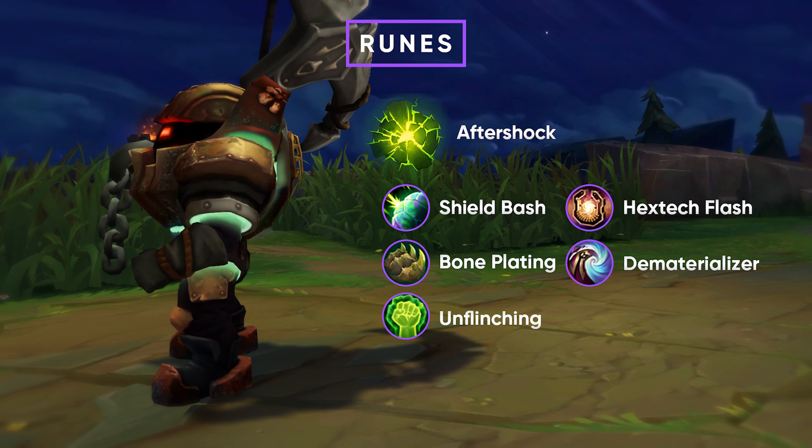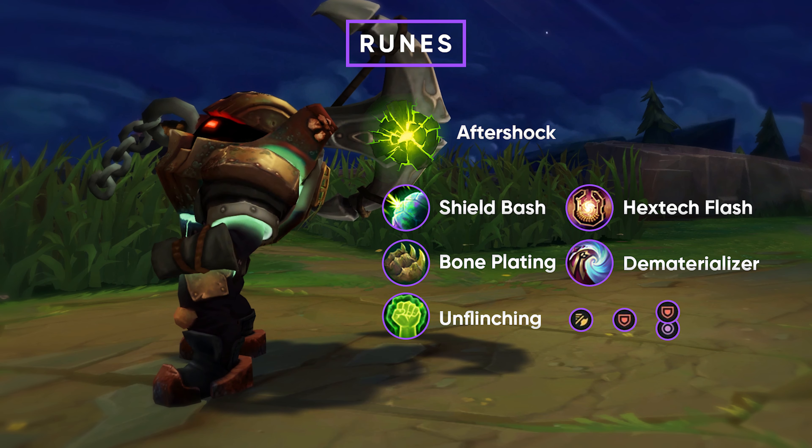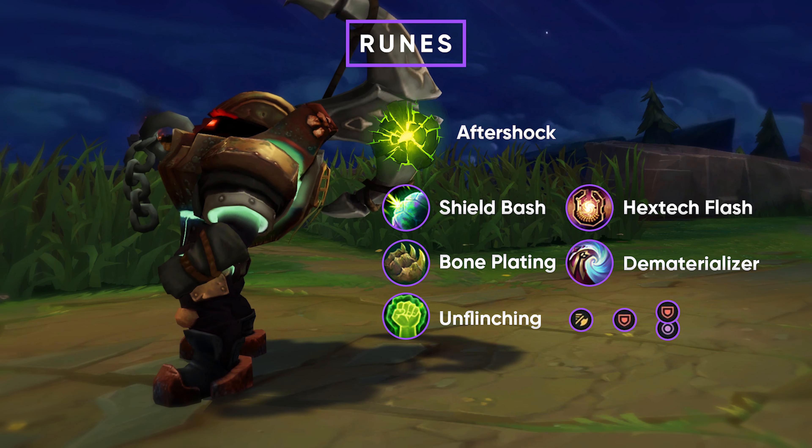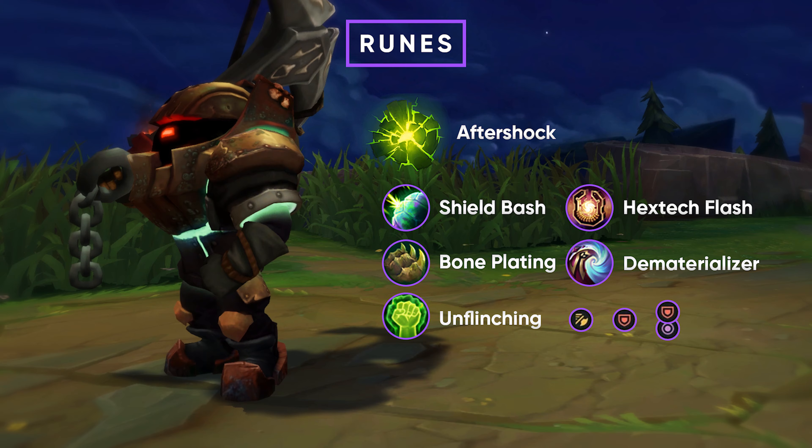For the three small runes you'll be running Attack Speed in the first slot, Armor in the second one, and in the third one you're going to run Armor or Magic Resist depending on your lane matchup. If against AP you want Magic Resist, and if you're facing mainly physical damage you'll be running Armor.